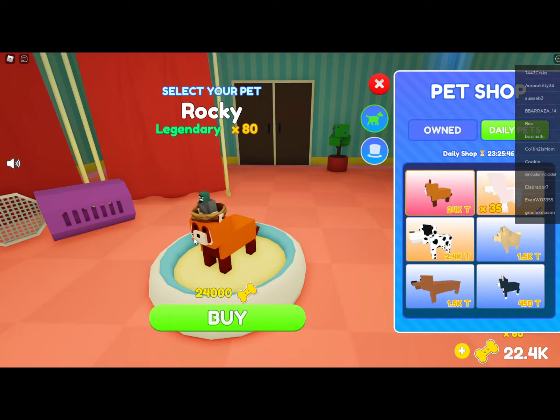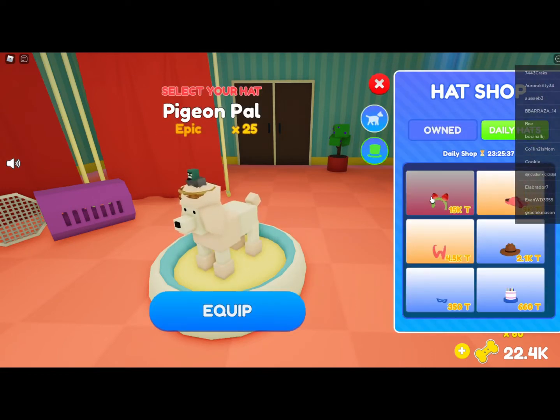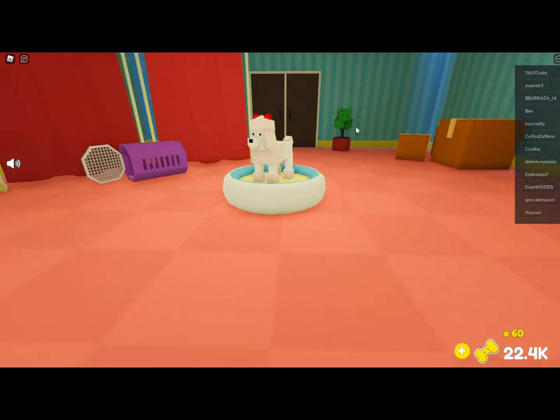In the shop you have the Red Panda for 24,000 coins — it's the best pet in the game at times 80 coins. And the best hat in the game for 15,000 coins is also out, which is times 50.